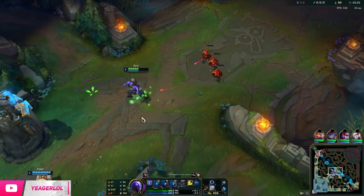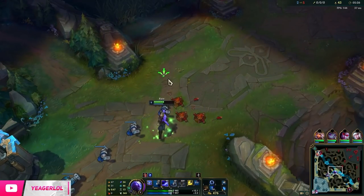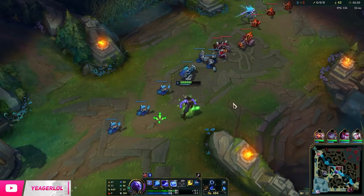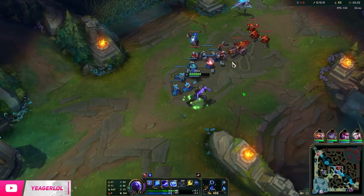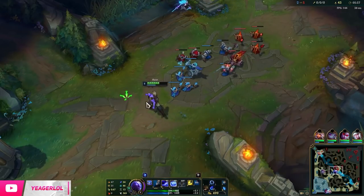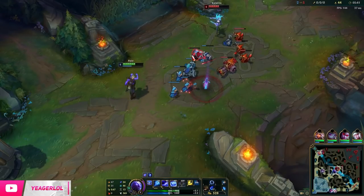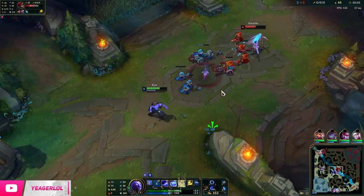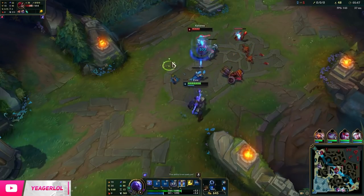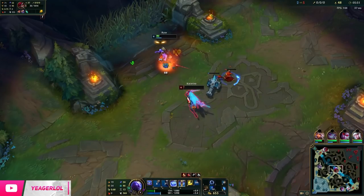Make sure you abuse that extra bonus movement speed you get as well. You also have Phase Rush — even though they nerfed that one a while ago, it still does have a higher cooldown. You want to push the waves fast: E the entire wave and then Q them so it's going to spread and deal that bonus damage. That helps you wave clear extremely fast, makes it a lot easier for you to push out the waves, and then you can do whatever you want.